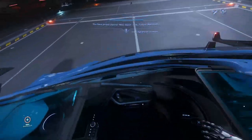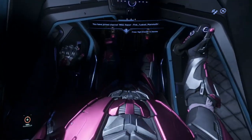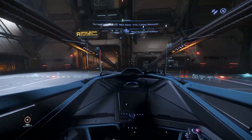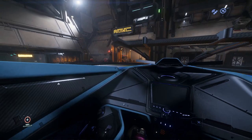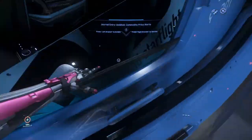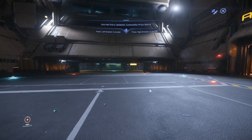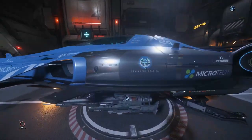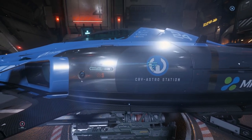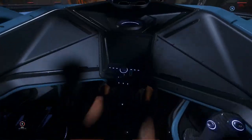Let's go ahead and climb on in and get situated. Nope — we're not in PTU, we're in live, so we're changing that. We're not wearing the good armor out there. There we go, that's better. Now let's hop in the ship and get her all nice and started up.